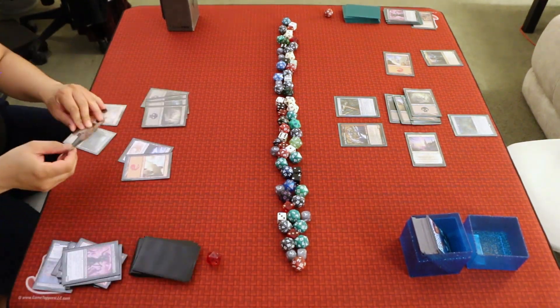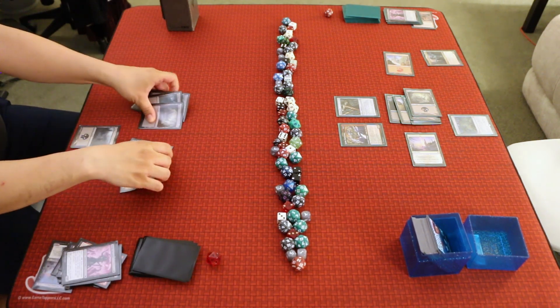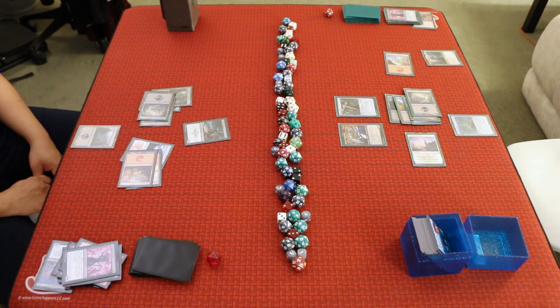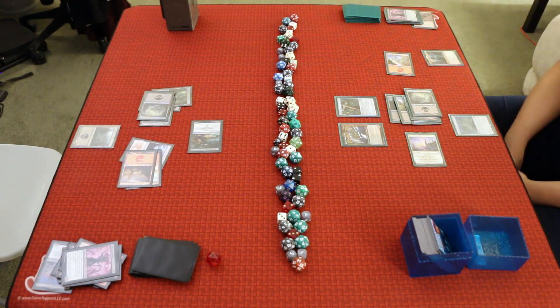A untaps, draws a Vengeful Reaper, plays the Mountain, and spends four mana to cast the Vengeful Reaper — a 2/3 Angel Cleric with Flying, Death Touch, Haste, and Foretell for one and a black. A swings with the Vengeful Reaper. B takes lethal and loses Game 1. We'll be right back for sideboarding and Game 2.